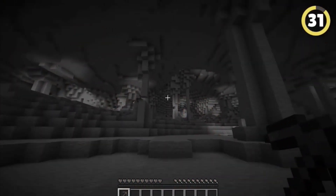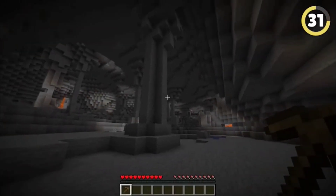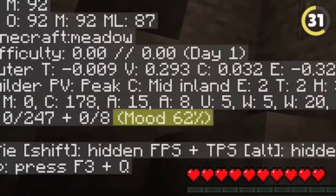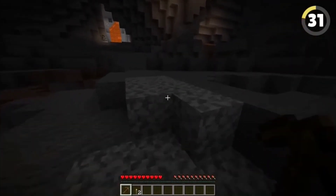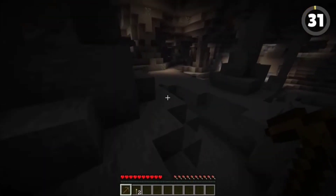Ever wondered what causes those creepy cave sounds to play? It's actually not random. It relies on a section of the F3 screen called 'Mood' that increases over time when you're underground and decreases when you're near light. When it gets to 100%, a random cave sound will play and it'll reset back to zero.